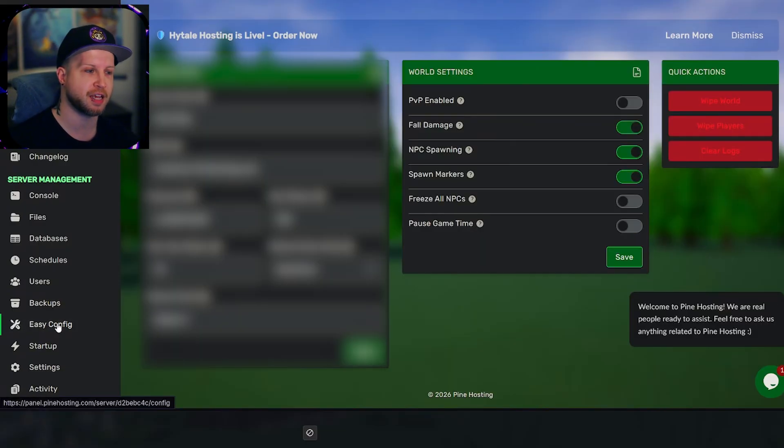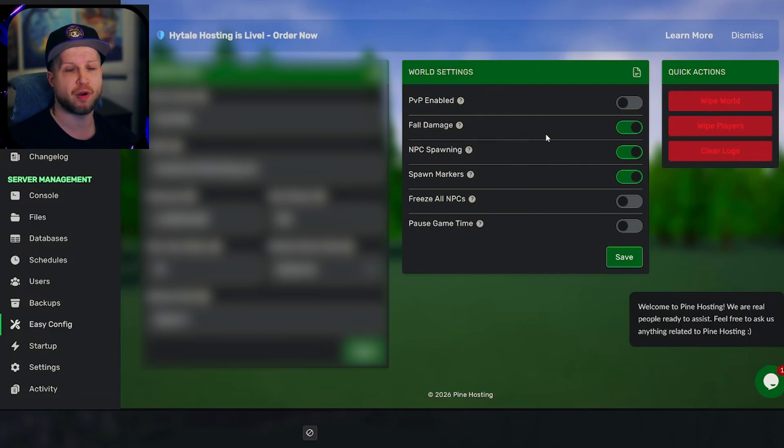The easy config is going to be the main thing for most players, because this is where you'll end up setting your server name, message of the day, whether PVP is enabled, and whatever else. Most importantly, this is where you'll set up your password. Thanks again to Pine Hosting for sponsoring today's video, and if you want more quick to the point tutorials, be sure to subscribe because I've got a lot more planned.